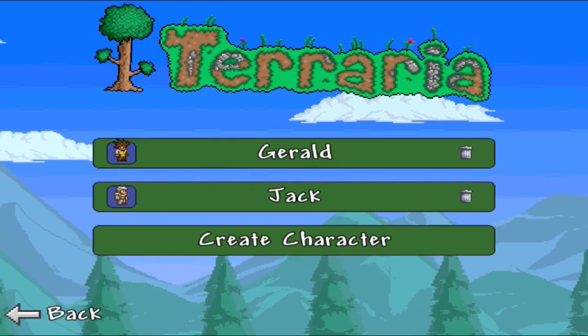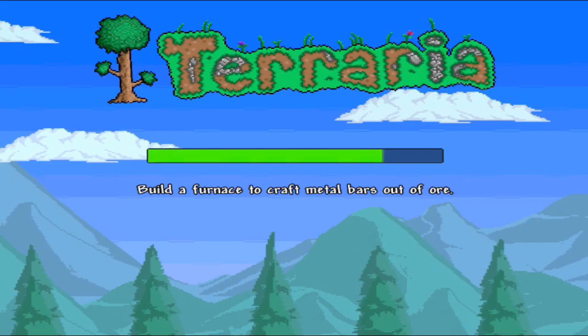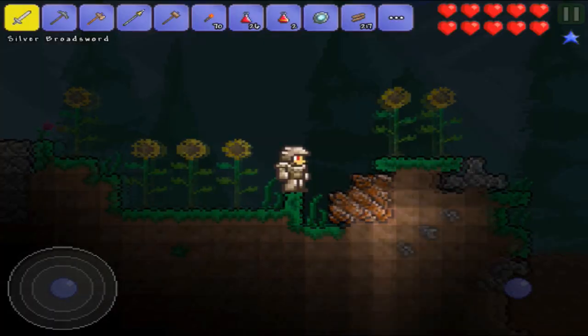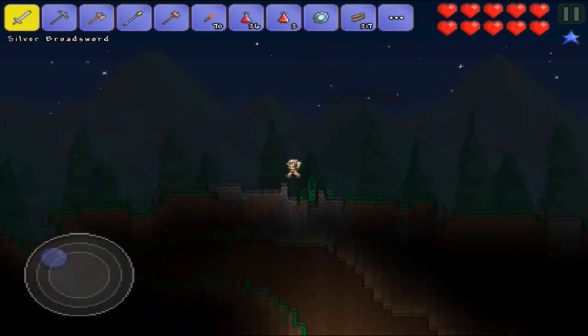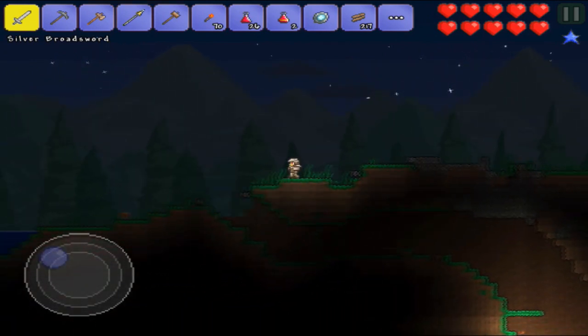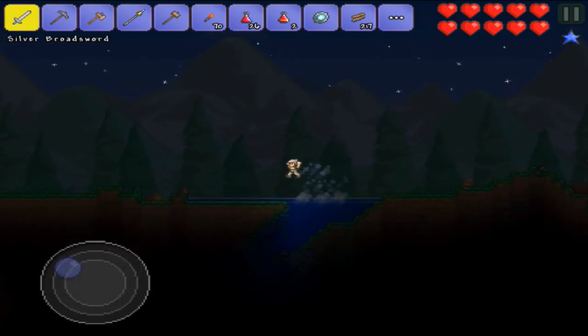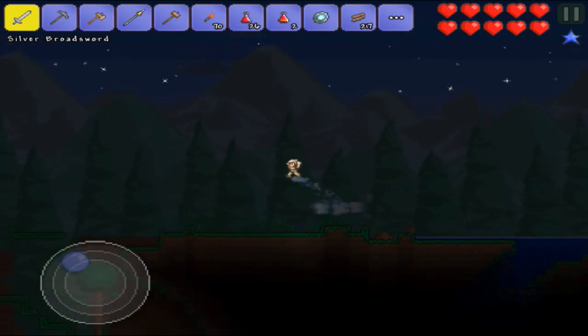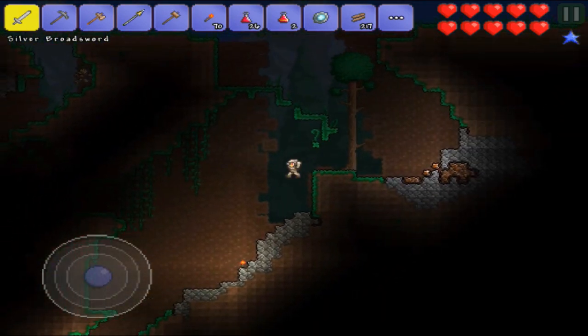We'll have to try to get some more eyes because right now I don't have any. This episode we're probably just going to go below the surface and mine up some stuff, because I want to get silver or gold armor — gold's really good in the game. I have iron right now and I'd like to get a gold sword and gold armor before I really try to fight any bosses, because it was really hard.